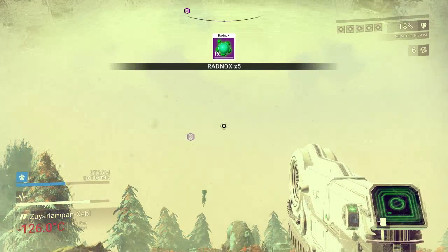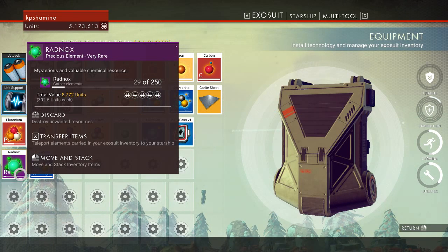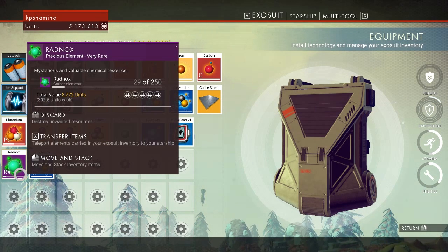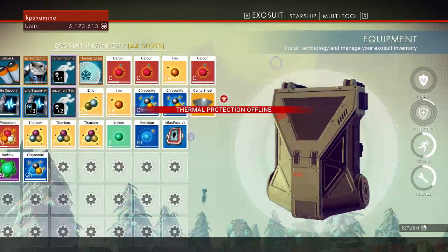I've already got 21 of them. If you check the price it's 302.5 units each, so that's a lot. That's actually a little bit more than you can get from Emeril, which is 275 units.